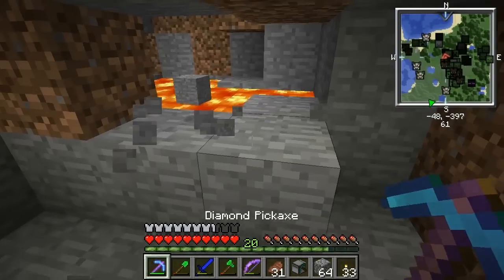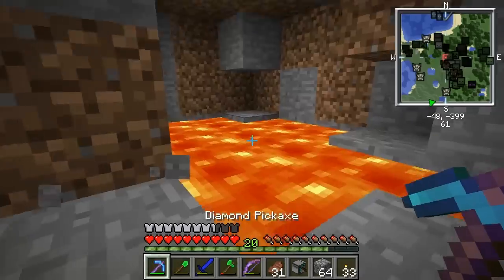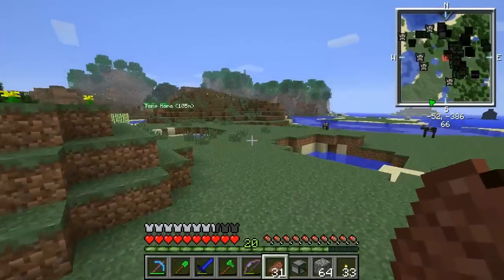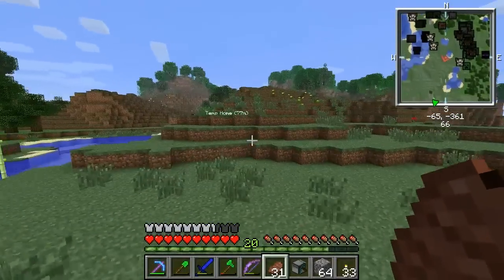More lava. We'll leave that there. I'm gonna run back to the house and find somewhere to put a portal. Make a flint and steel and we can go there together. Alright, I left the silk touch pick here. I was just looking around for a place to put the portal. I think I'm just gonna put it over here. This is still a temporary house.